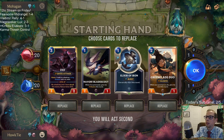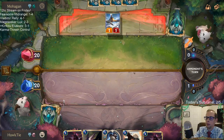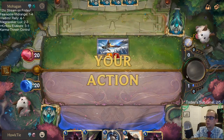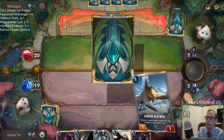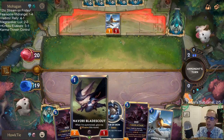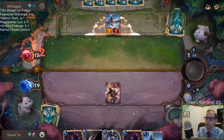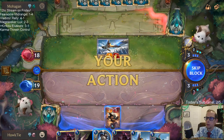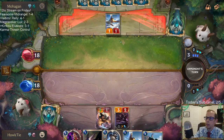So a Noxus Tryndamere deck. This looks just fine to me. Saving the 1 mana, not playing Blade Scout out — maybe I shouldn't have kept Blade Scout, because they have Omenhawk and I don't want to play it into that. If they didn't have Omenhawk I'd play it and try to attack. I want to get 2 elusive damage in before it would trade. I can safely have Elixir of Iron to protect Zed.